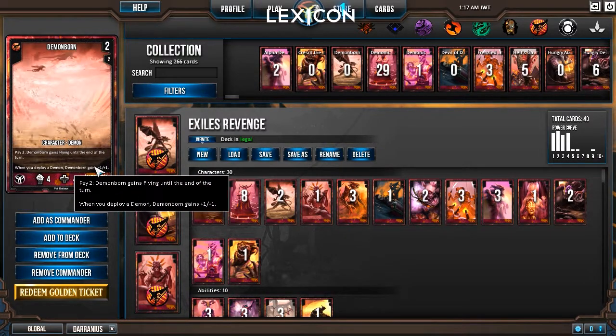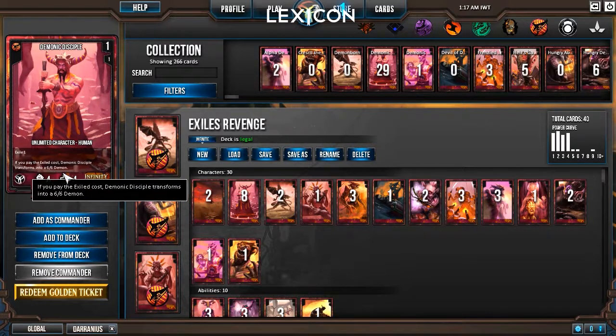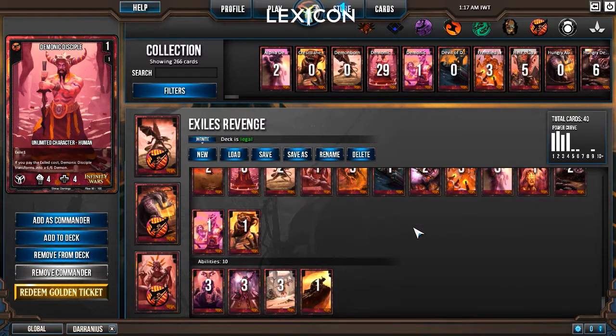You also have Demon Born as one of your commanders — pretty weak at first, but he gets plus one, plus one every time you play a demon. Most of the stuff in the deck is demons. The only non-demon thing is the Demonic Disciple, but you mostly want to be exiling these to get them back as demons anyway. Pretty cool.